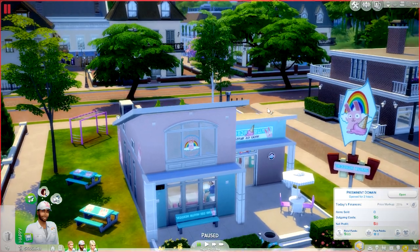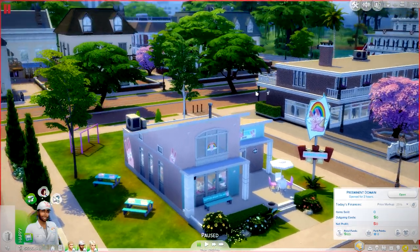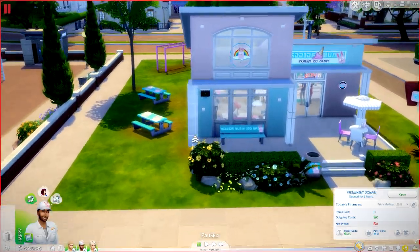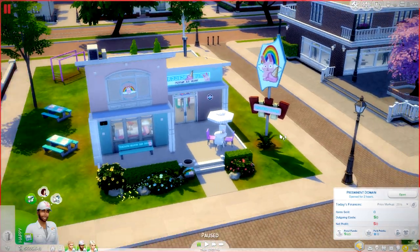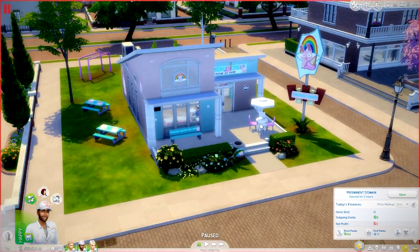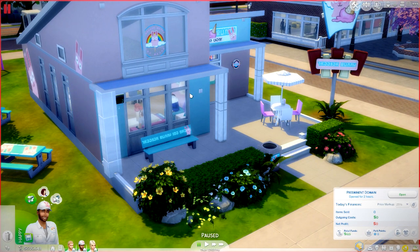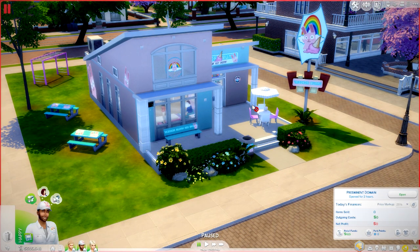The Freezer Bunny CC stuff came out probably around when Get to Work was launched. For a while it was just decorative objects and you couldn't actually enjoy a nice cold bowl of ice cream, but now you can with Get to Work and this amazing custom content — you get a fully functional ice cream shop. If you want to download my venue, go to gen2606, and make sure you have the modding checkbox ticked so it will show up.